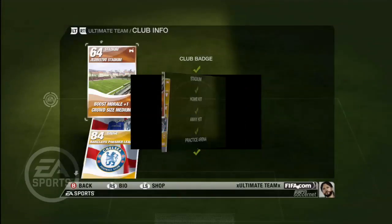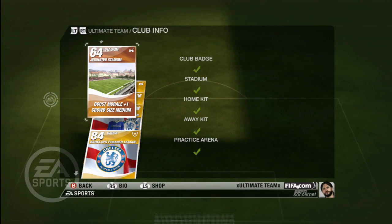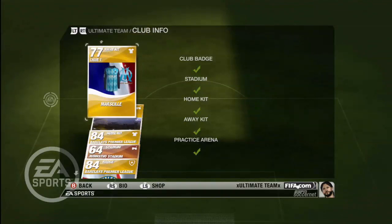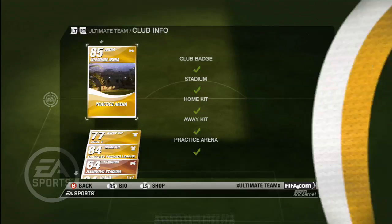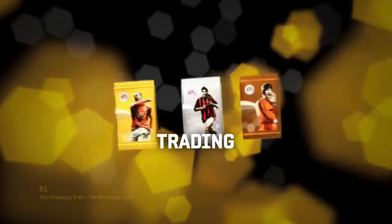The club info cards make up key elements of your team. Cards you collect and use here represent your stadium, your team crest, your home and away kits, and your training arena. If you're not happy with your current cards, be sure to utilize the trading area to go online and try and find your favorites.